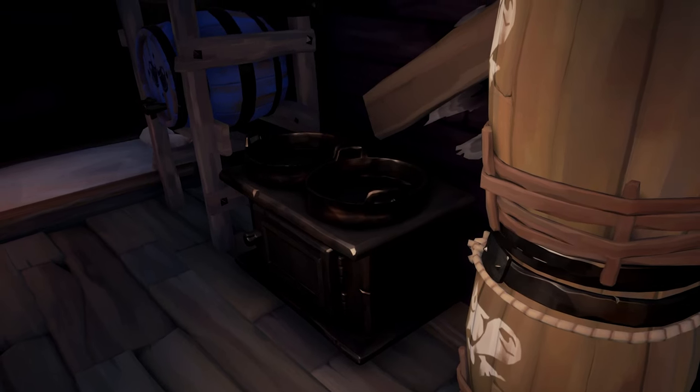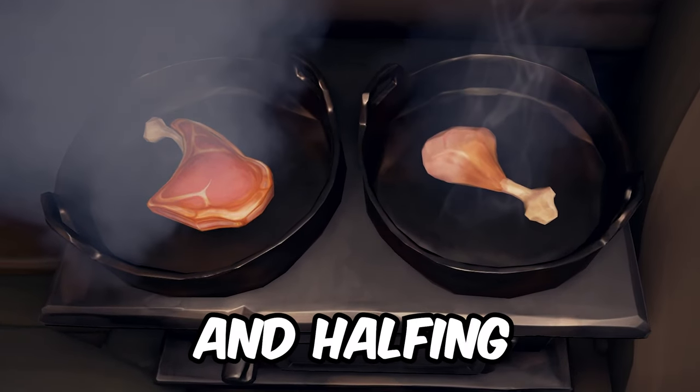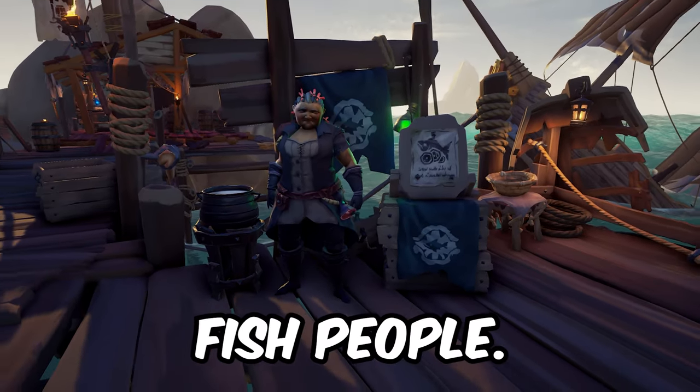First up, we have the fact that all ships now have two stoves instead of one, literally doubling the speed of cooking and halving the amount of time you'll have to wait to cook all of your meats and sell them to the fish people.